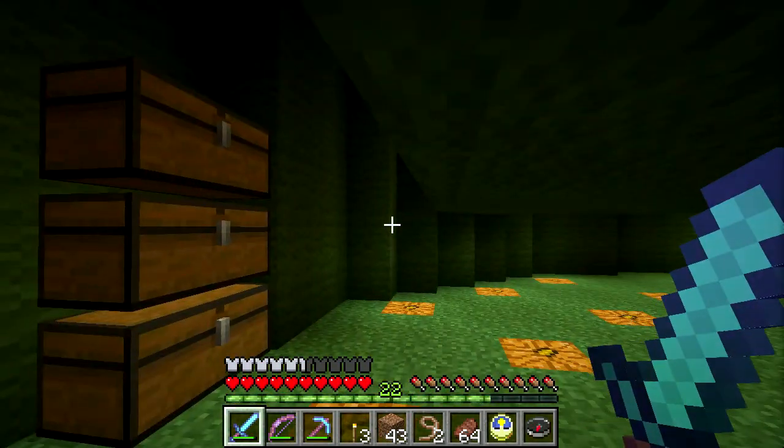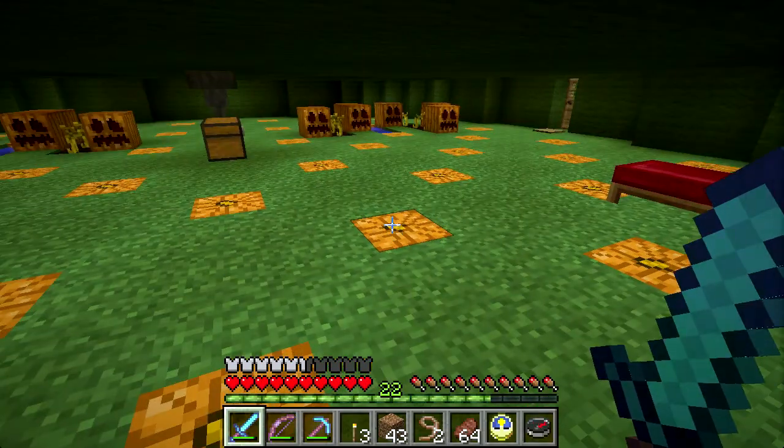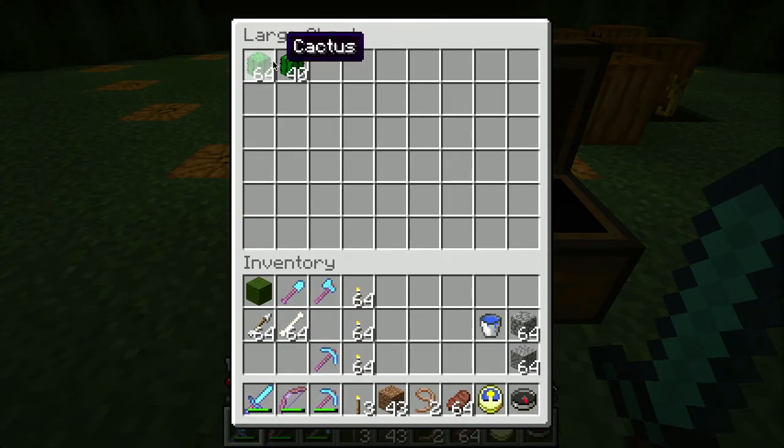Right now I've got three completely full double chests of cactus, plus this one is almost full. And the cactus come down out of the farm into here. As you can see, I cleared this out not that long ago. And basically I get a cactus every few seconds, which is more than enough for my needs.